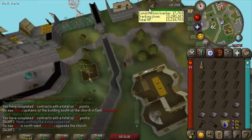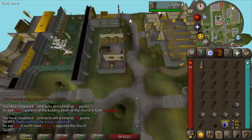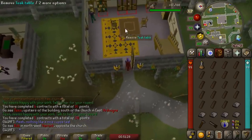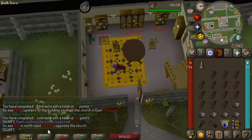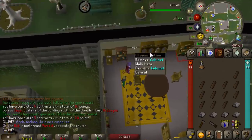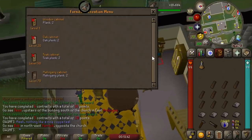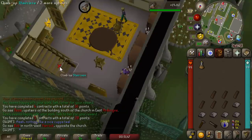I've decided to reset my construction XP counter so we can see exactly how much construction XP we get from now until we get every single reward in the shop. I probably won't finish all of this this episode. I really commend them for this update — it is incredibly well made. They thought out all the quality of life improvements that Runelight might have done, and they just implemented them. There's a little red box underneath all the furniture you need to remove, and it puts in your chat who you need to see and where your contract is. Overall, it's a very intuitive, easy, and chill experience, and I enjoy it quite a lot.